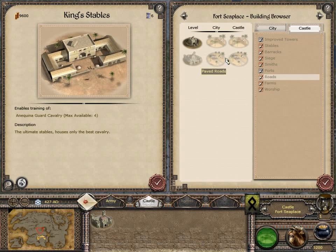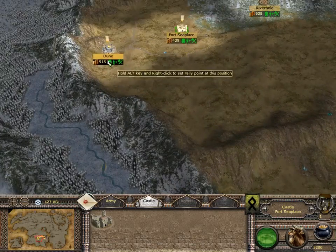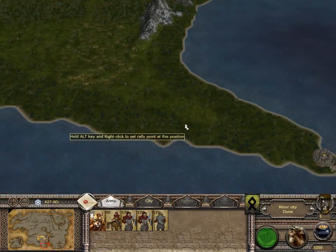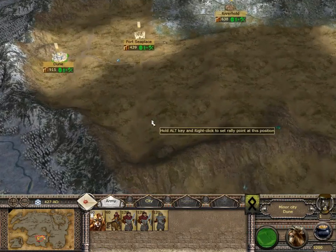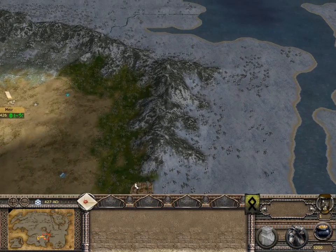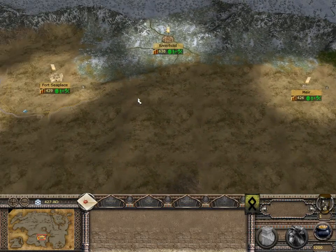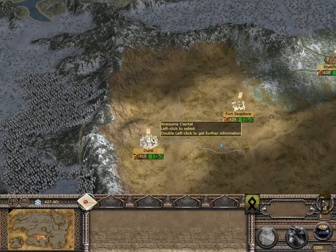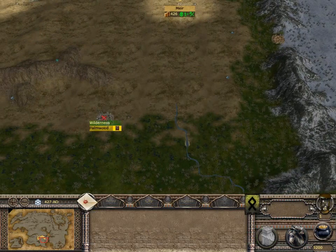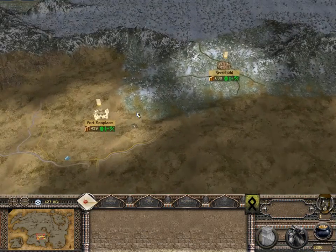But I guess it should be okay, because we can just spam units hopefully. There's a rebel city over there - we'll move towards that city. And of course, we might just strike out against Palantine as soon as possible, just rush down.